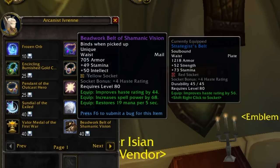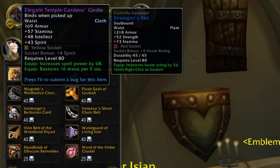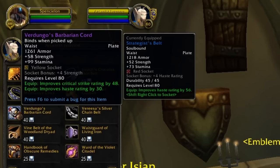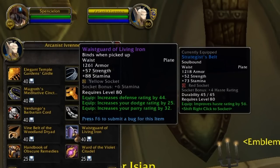Then each class gets a Belt — all of these Belts are 40 Emblems. There's a Mail Belt with Haste, Spell Power, and Mana per 5. You've got Elegant Temple Gardens Girdle, which is a Cloth Girdle with Spell Power, Mana per 5, a Socket, and 43 Spirit, as well as Stamina and Intellect. Jorak's Crocolisk Skin Belt is particularly good, because it has a Socket and Expertise — getting Crit, Expertise, and Attack Power on a Belt with a Socket is very nice for 40 Emblems. There's also a Holy Paladin Belt with a Socket giving Crit, Haste, and Spell Power; a Cloth Belt with Hit, Haste, and Spell Power; a Plate Belt with Crit and Haste; a Mail Agility Belt with Hit, Attack Power, and Armor Pen; a Leather Caster Belt with Crit and Spell Power; and a Plate Tanking Belt with Defense, Dodge, and Parry. All of these Belts are pretty good, but there are normally very close or slightly better Belts you can get from Heroics as well. So for 40 Emblems, I would more use it as a last resort — if I didn't get one of the Belts I want from somewhere else, I'd pick one of these up.